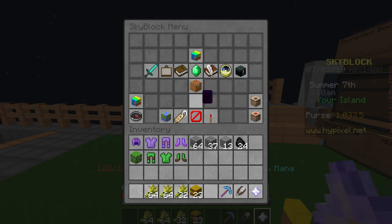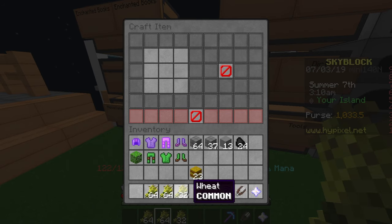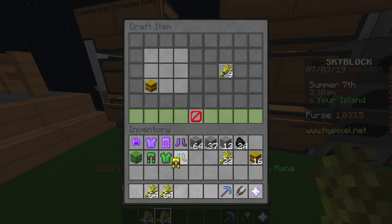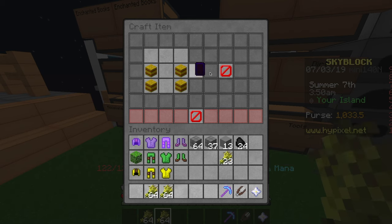And the final one is the farm suit. To create that, you need hay bales, and to create a hay bale, if you didn't know, you need nine pieces of wheat in the recipe, just like this, and that will create one hay bale. Let's create the leggings — there you've got the leggings. Let's create the helmet. That's the chest plate — let's create the chest plate. And then the final one is the boots. There you are.